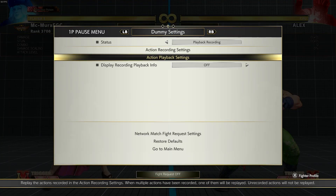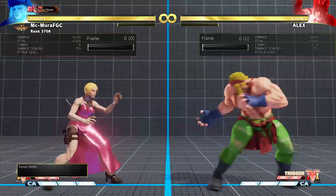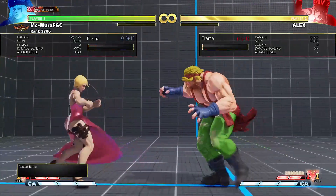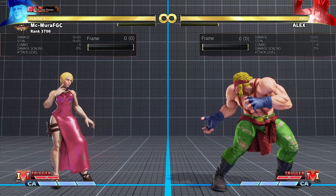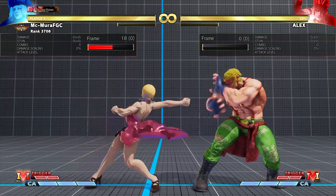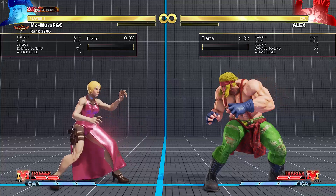Alex has some really good buttons in the neutral. The two most important ones are the crouching medium punch and crouching medium kick. He also has a pretty good standing medium kick. The crouching medium punch is ridiculous — seven frame startup, gigantic range, and only minus one on block, so it's amazing as a poke. You have to understand something about Alex: his main anti-airs are the standing and crouching heavy punch and the EX knee, and all three are kind of slow.